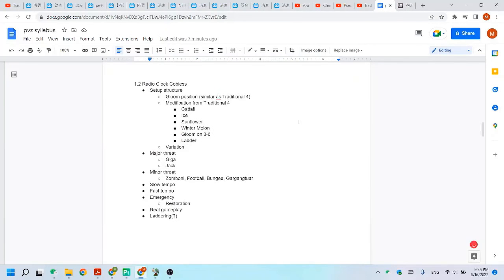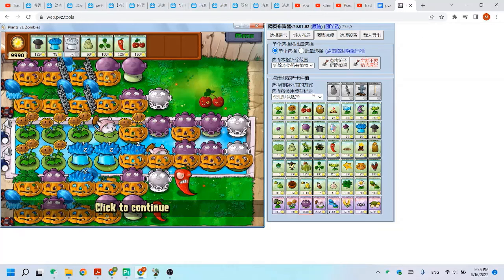The main threats are still giga and jack. For gigas on row two and five, you just need to freeze them one or two times and they should die. For row one and six, the firepower is weaker, so we need to at least bomb them once - that's the bare minimum.